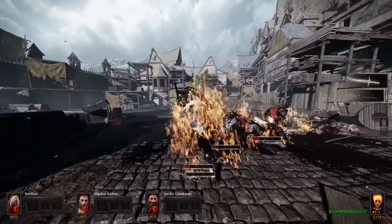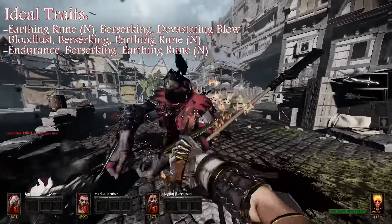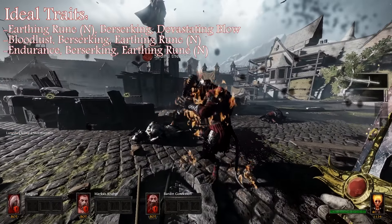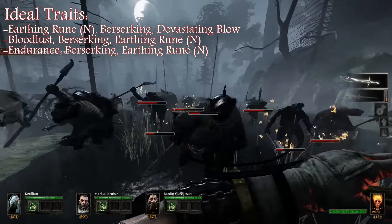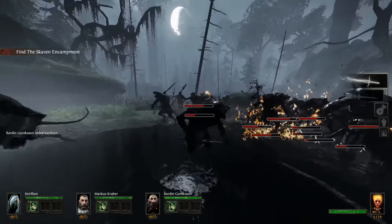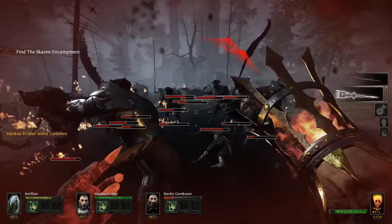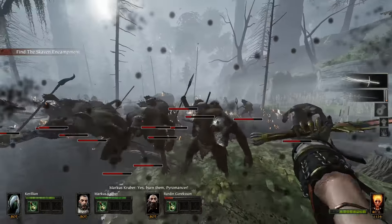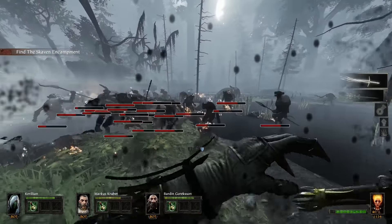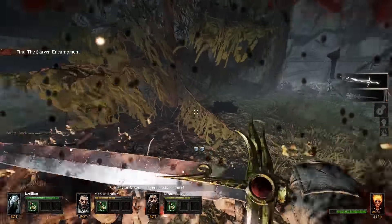The regular sword has at least a headshot bonus, so as long as you're hitting it at about head level — and Sienna is roughly as tall as a Skaven, so that's not very difficult — you're going to be getting a lot of heads flying everywhere, which is fantastic. And you also hit more targets than the flaming sword. The logical choice is just so clear here.